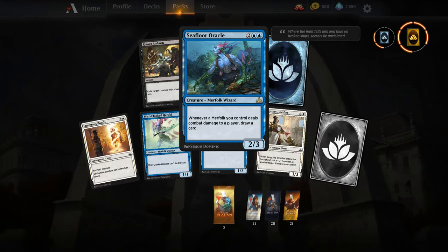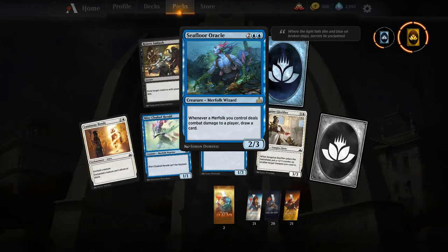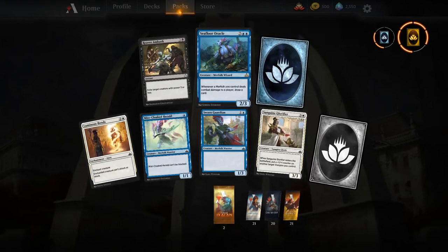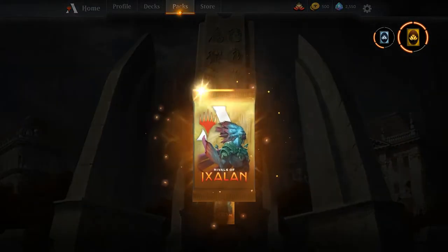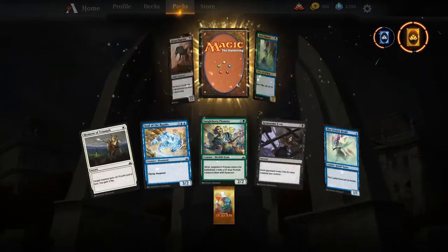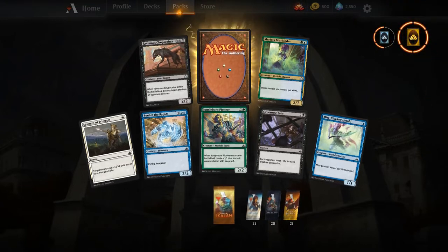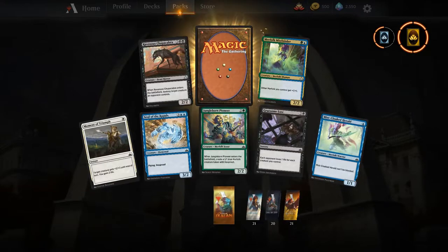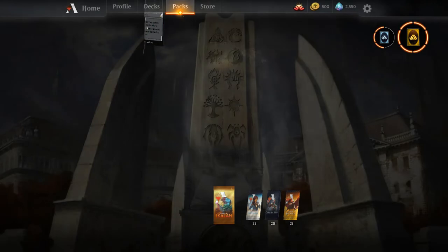Seafloor Oracle — cool card in Merfolk especially because this triggers for every Merfolk that deals combat damage. If you hit with two Merfolk you draw two cards, three you draw three — it's not just 'one or more,' so you get multiple draws. It definitely snowballs out of hand if they're unblocked. Some good uncommons too — Merfolk Mistbinder and another Silent Gravestone.